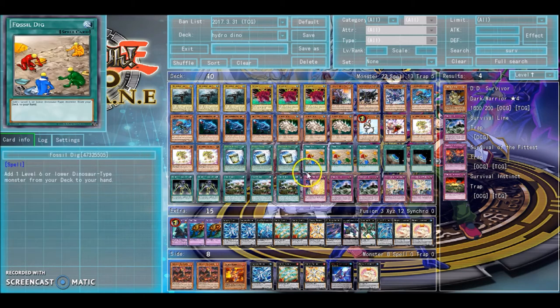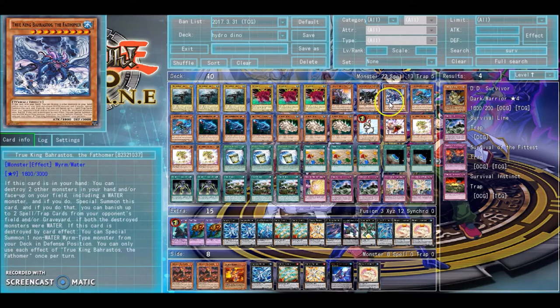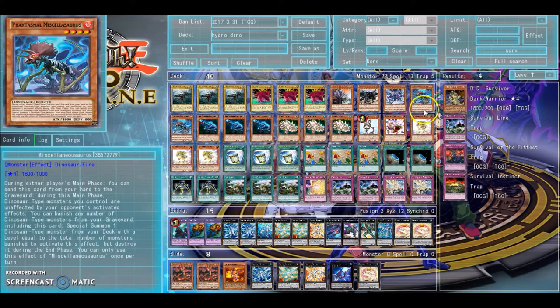You definitely could do better by running the True Draco or True King field spell, but this is just a casual list. Double Miscellaneousaurus — he's your way to stop cards like Raigeki or Torrential Tribute, stuff that would kill your dinosaurs during the main phase. It makes all dinosaur-type monsters you control unaffected by your opponent's card effects for the entire main phase — main phase one or main phase two. Just make sure to discard it beforehand.